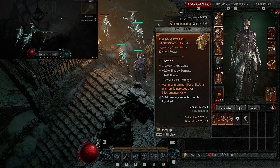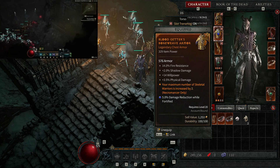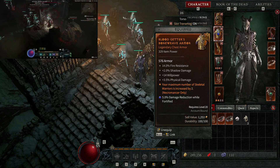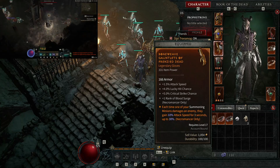Maximum number of Skeleton Warriors increased by two — this is amazing with the Reapers we have as our skeletons, because you now have six instead of four. That means more bodies shed onto the ground that you can explode and gain back essence.